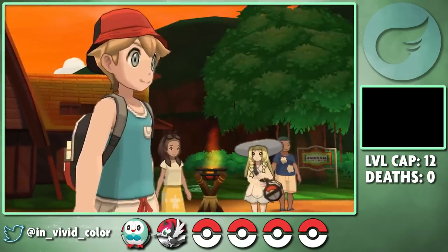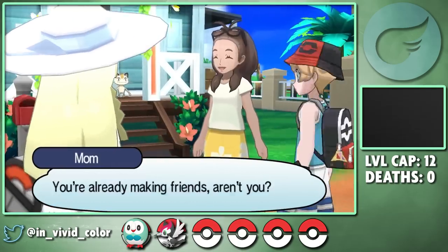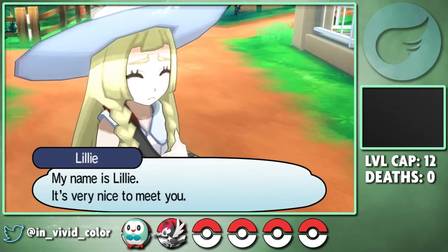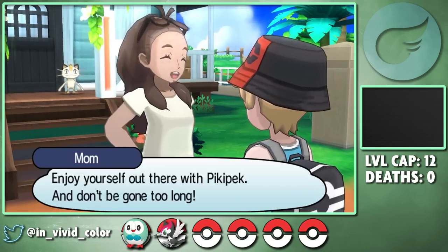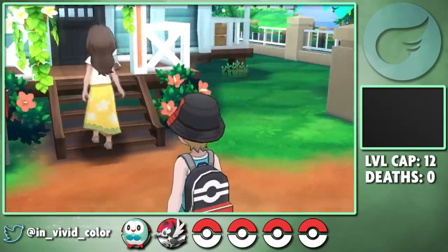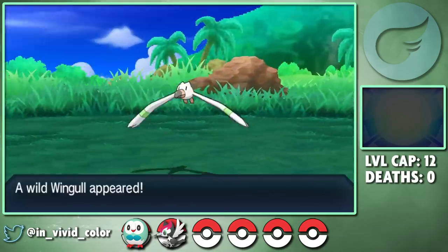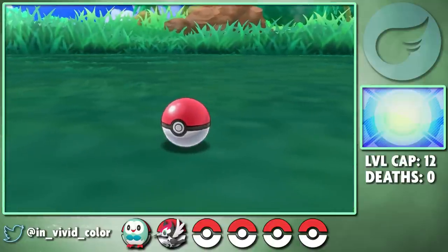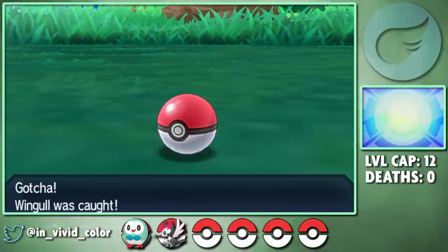After doing some more tedious intro nonsense, we are finally kind of set free and our mom gives us a little spending cash, which turns out to be 35k, which is so much more than you get at the beginning of the game in earlier generations. Inflation is really hitting the Alola region hard. We then find and catch a shiny Wingull that I named Liquidator and I am stoked because this dumb little bird has Hydration, meaning when it evolves into a Pelipper, it will have Drizzle.